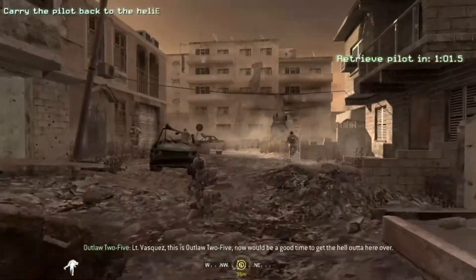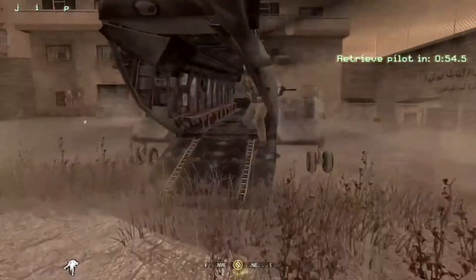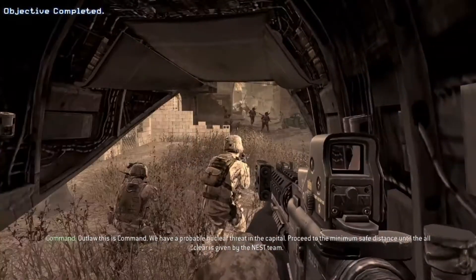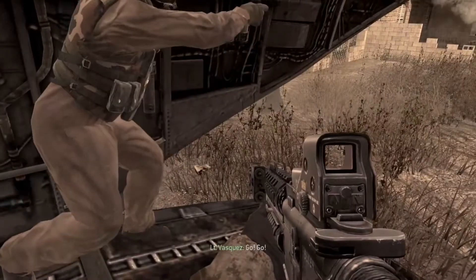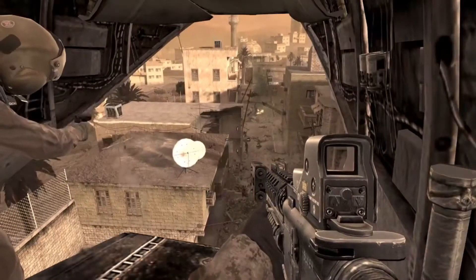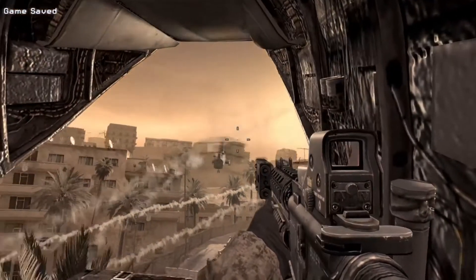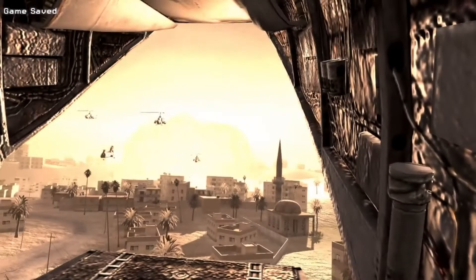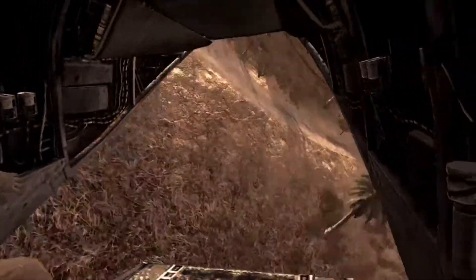Lieutenant Vazquez, this is Outlaw 2-5. Now would be a good time to get the hell out of here. Over. Roger that. We're on our way. Outlaw, this is Command. We have a probable nuclear threat in the capital. Proceed to the minimum safe distance until the all-clear is given by the NEST team. All U.S. forces be advised: we have a confirmed nuclear threat in the city. NEST teams are on-site and attempting to disarm. Let's go! Everyone hang on!